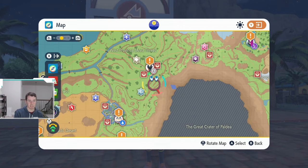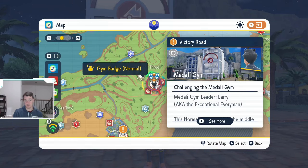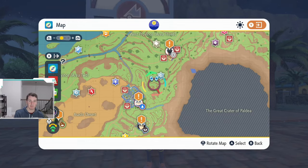Next, we go to the normal gym, which is actually very close. This is in Medali. It is a normal gym type, so the levels here are going to be 35 to 36. This is actually a pretty significant step up from the water gym, so you're going to have to train your Pokemon — whether you do it quickly by sending them out or by actually battling trainers. Make sure you do, because this is a pretty significant step up.